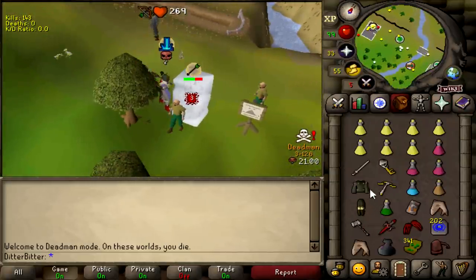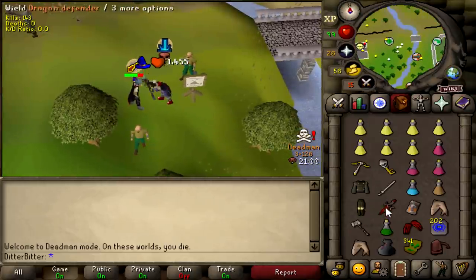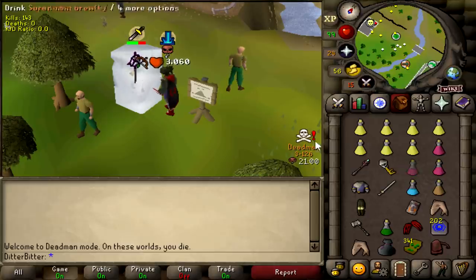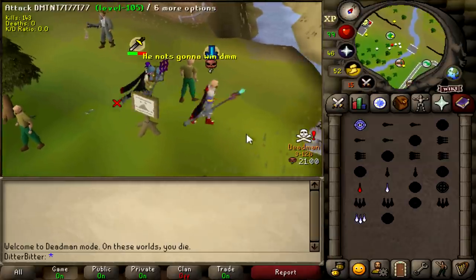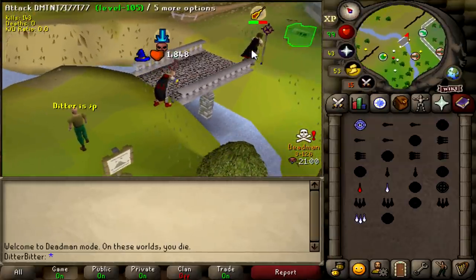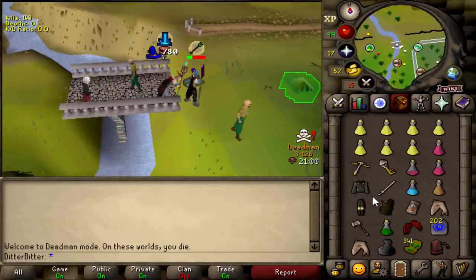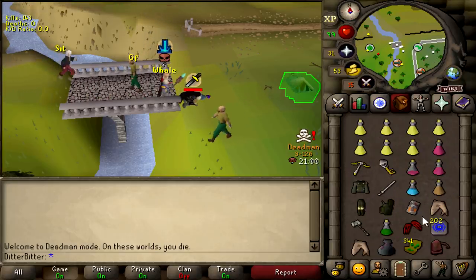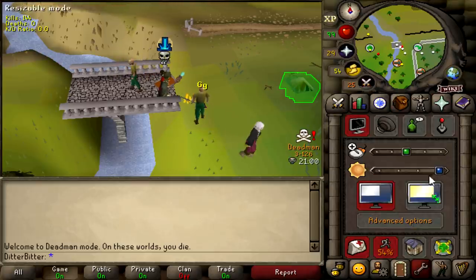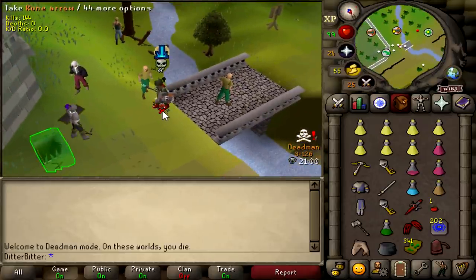Come on, big ball here — damn it. Nice, 34. Down to a zero. Nice — we got him, 19. Come on — re-splash. 30 for the KO. He called us a whale and he dies. That's going to be a lot of loot dude — he had an ancient staff in the lot. He called me a whale at edge bank, man. You've got to know how to tank if you're going to call someone that.